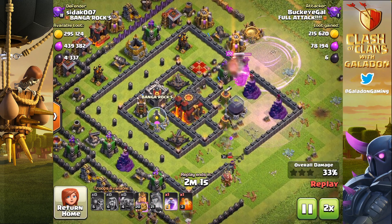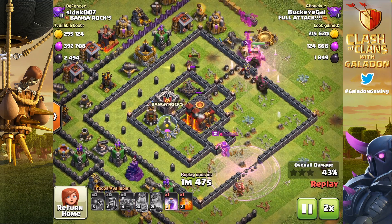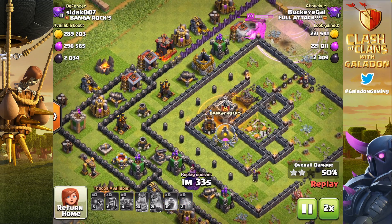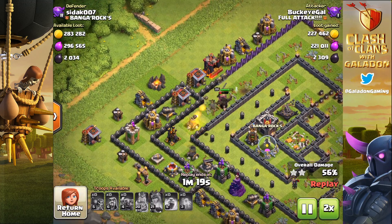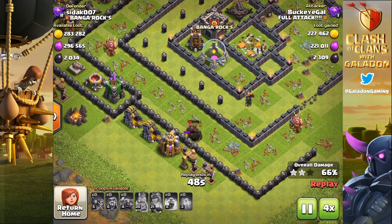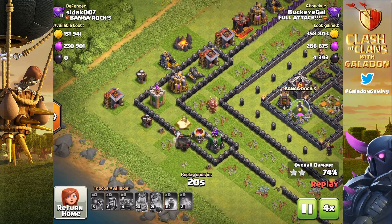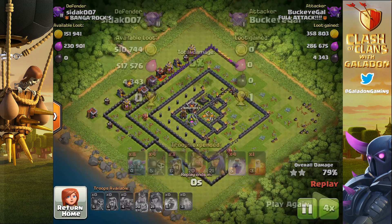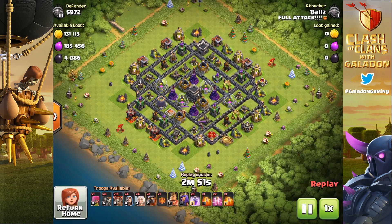There are still a lot of dead bases out there after the update — you can see those empty collectors, a sure sign of a base that is ripe for the picking. Use your clan and listen to the attacks they're using, but don't just fall in line with whatever somebody says is the absolute best farming army, because it always varies based on what's happening in-game, what your storages look like, and what you're aiming for — heroes, troops, or walls. Buckeye Gal doesn't get the three-star but grabs a massive amount of loot, well over half a million, and profits about 5K dark elixir including the league bonus.